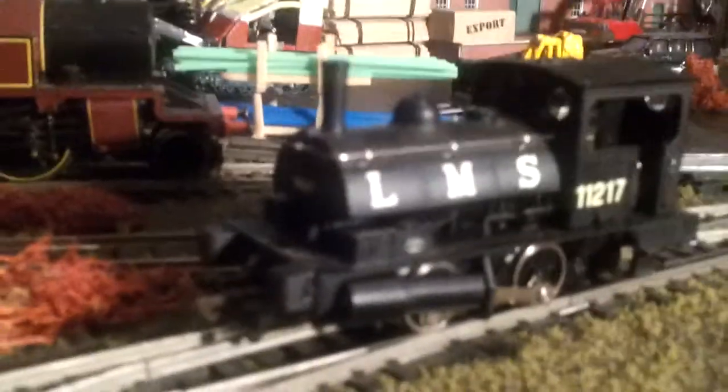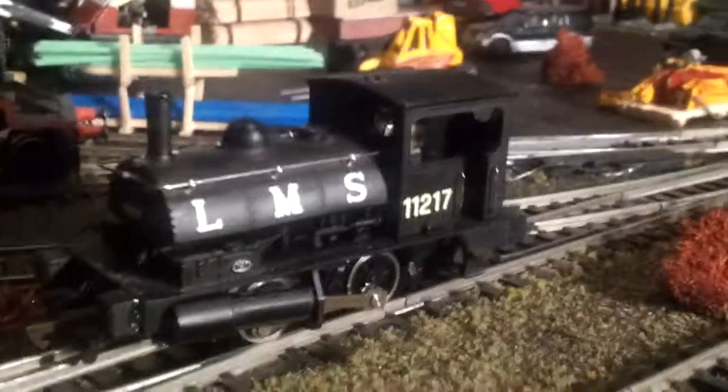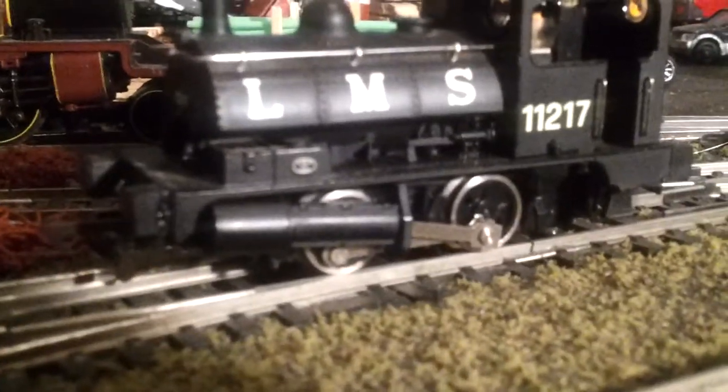A friend of mine did say to me that once you get the locomotive, these little bits from the side can come off — so you can remove them apparently and take them off. You do have a full piston setup behind there apparently. So I'm just going to quickly put the camera down and see if I can get them off.